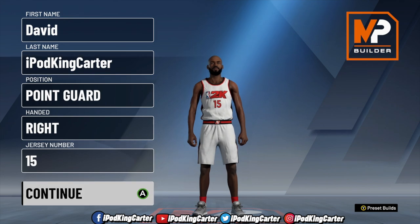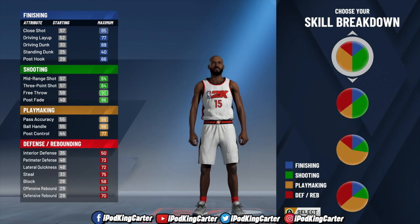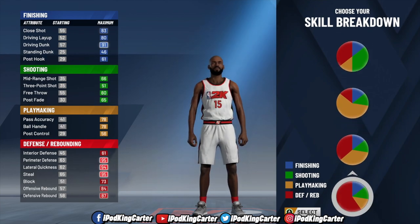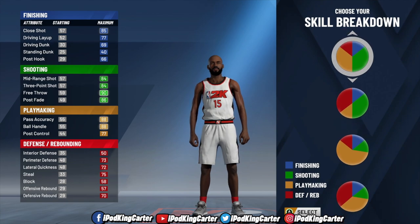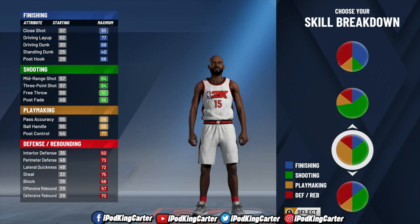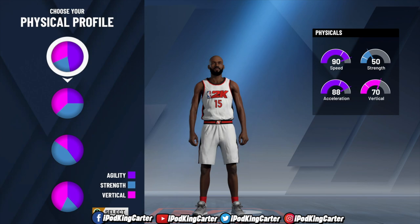Now let's get into the third part: your skill breakdown. A lot of things leaked on Twitter via cell phone footage, but hopefully this gives you a crisp 1080p look at your options. Since I chose a guard, I'm going with the Play Sharp skill breakdown — that's primarily playmaking and shooting. I call it Play Sharp because of my 2K19 experience.